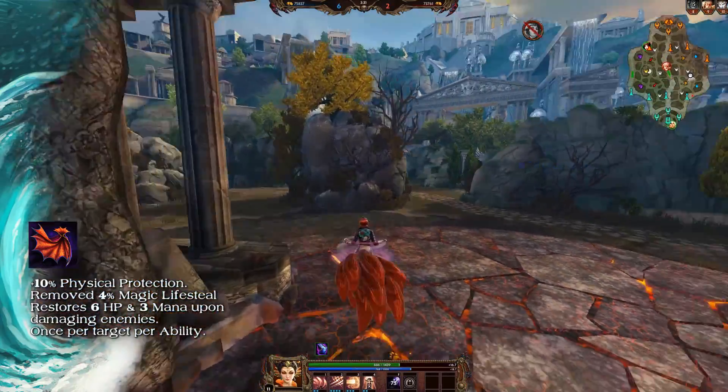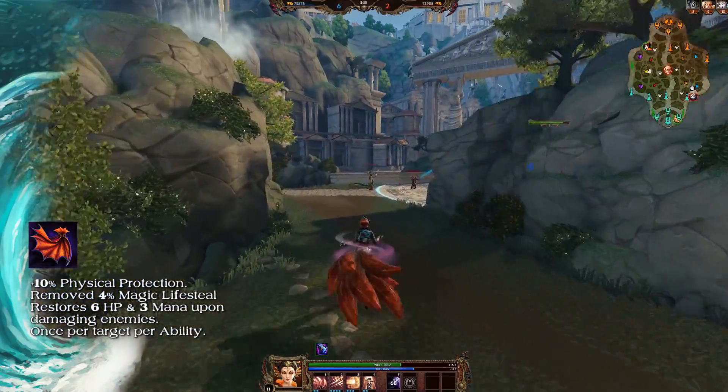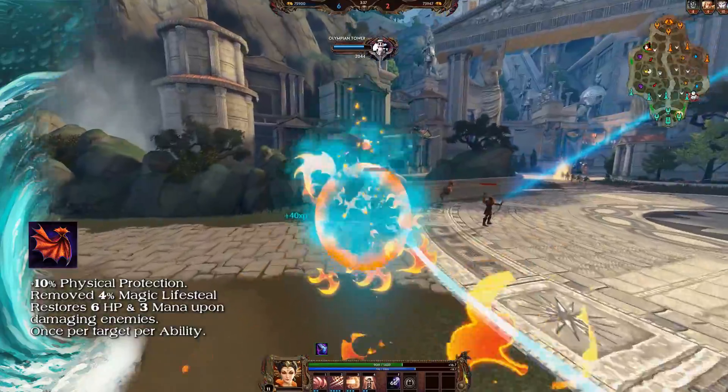Celestial Helm has a new passive: every 2 seconds, you'll receive a stack of 10 physical protection. Stacks are removed upon taking physical damage from gods and can only be gained after not taking physical damage from gods for 5 seconds. Vampiric Shroud now has 10 physical protection; however, 4% magical lifesteal has been removed. Its new passive: damaging enemies with an ability restores 6 health and 3 mana, triggered once per target per ability.